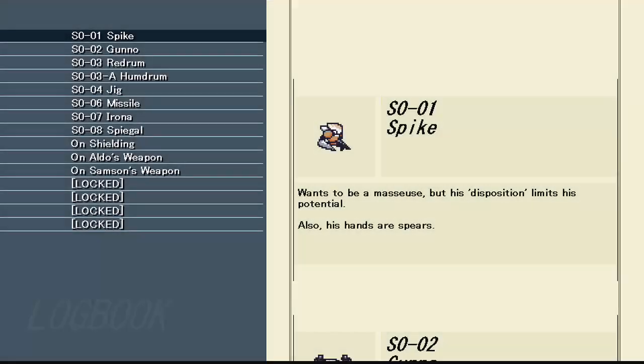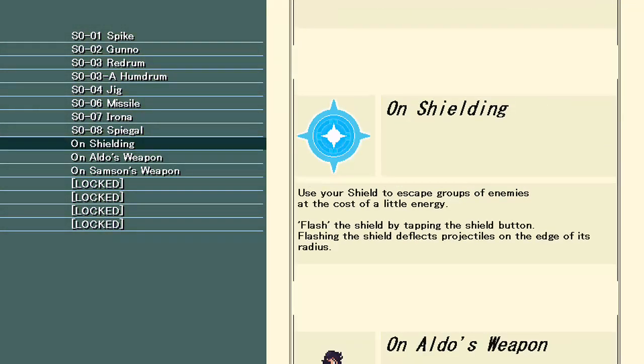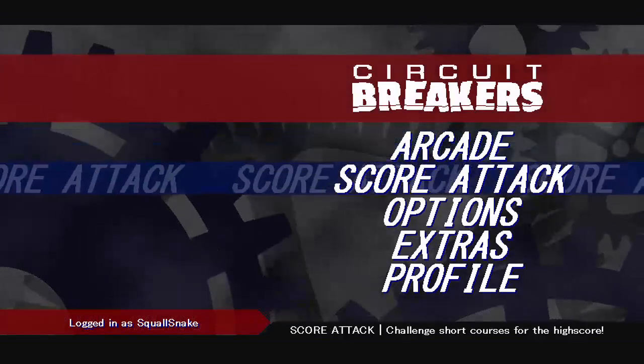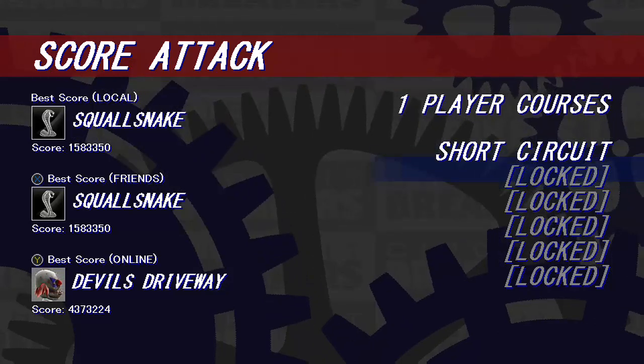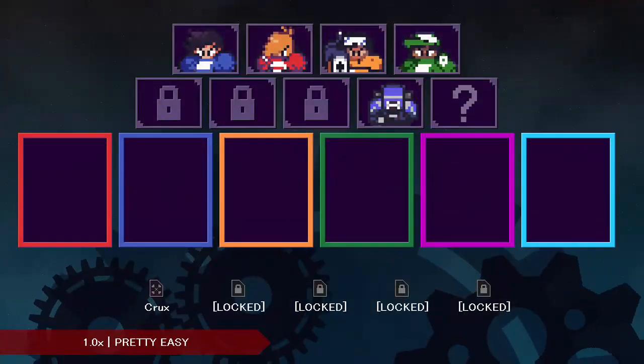The logbook just explains the enemies and the characters that are available. It just talks about everything. So this has been Circuit Breakers — let's just play a quick score attack. It's basically the same thing, and I can only play short circuits, so let's just do that.